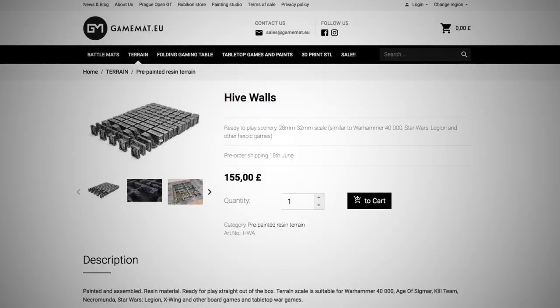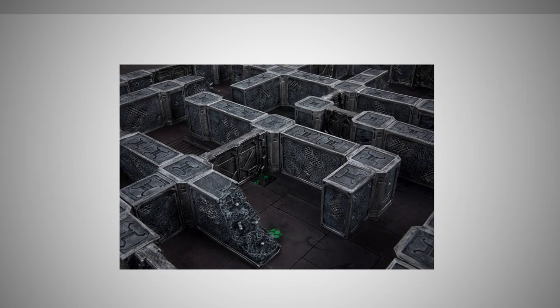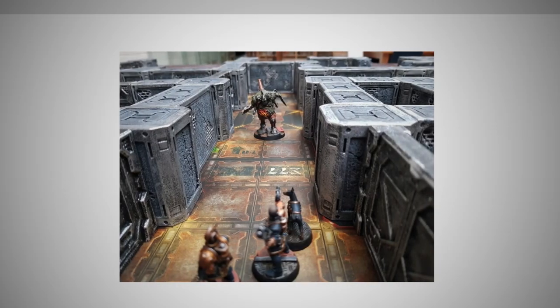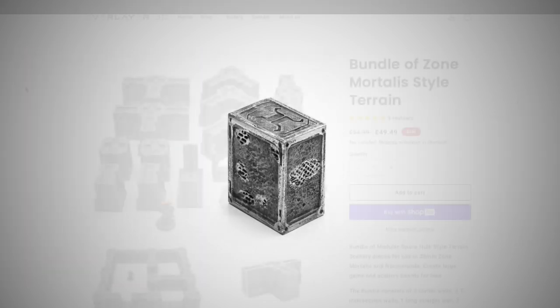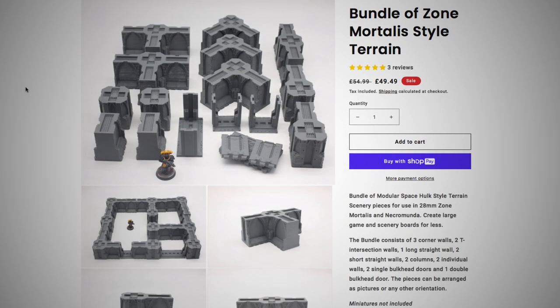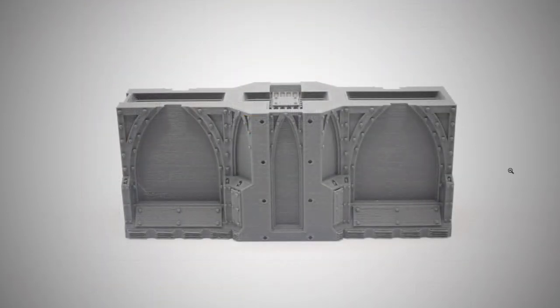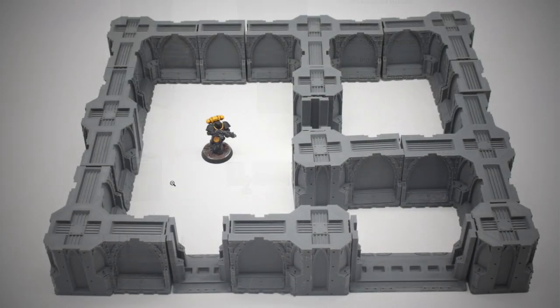I'm sure I haven't covered all the MDF options here. I tried to find as many as I know from doing my own research before starting my own table. There is another category you may want to consider: alternative plastic or resin printed Zone Mortalis — so it's already printed for you. Being honest, I haven't found it to be that much more cost effective, but I could be wrong. By the time the seller has factored in plastic costs, resin, and print time, these sets come in at around the equivalent price of Games Workshop for the volume of terrain you'd need. Sometimes more. And most, if not all, are just walls and columns — no stairs, railings, or platforms, which seems to be the norm for a lot of these kits.